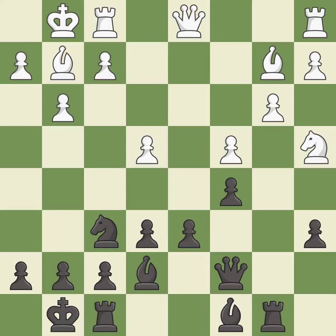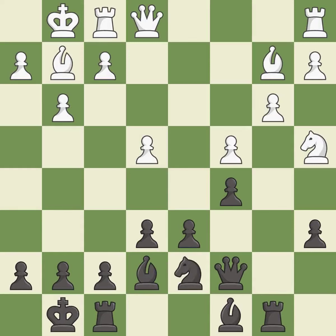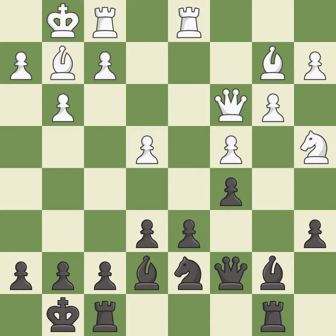This develops a queen off its starting square, getting it into the action. This develops a rook off its starting square, getting it into the action. This misses an opportunity to centralize a knight so it controls more squares — it is an inaccuracy. This connects the rooks, which helps them coordinate together in the future. This threatens to play checkmate.